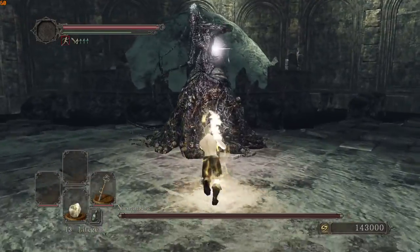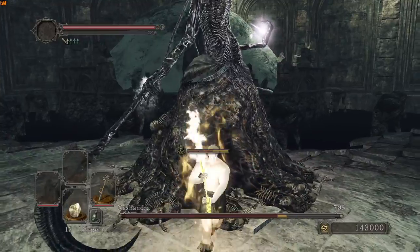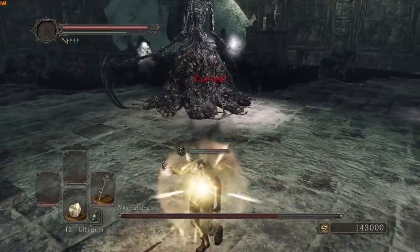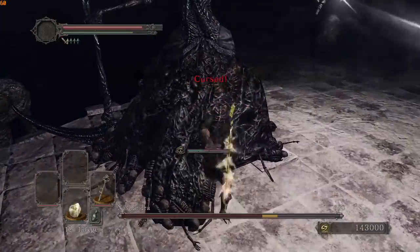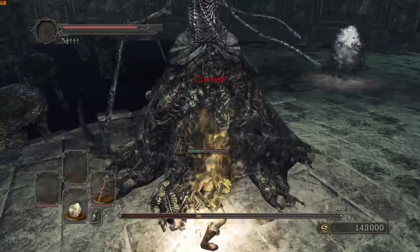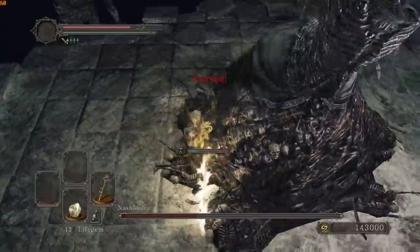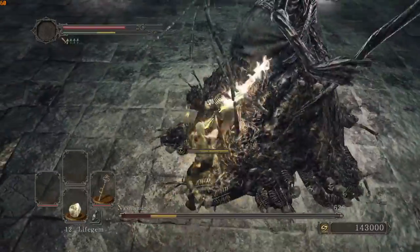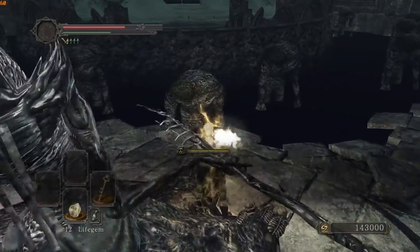Sprint forwards, running attack, R1, R1, R2. Then pop a life gem as she moves the scythe — could bait into a beam. Running attack, R1, R1, R2, R2. Then strafe to the side as she turns. Try and get 4 counter hits here, then a heavy — and she dies.